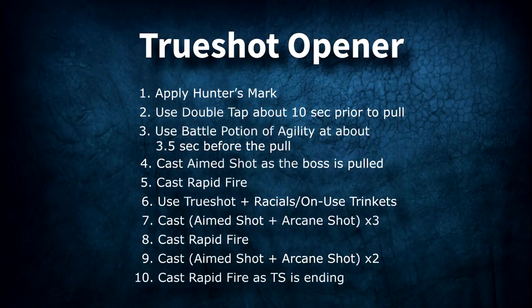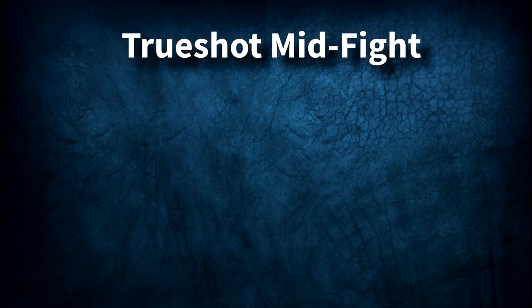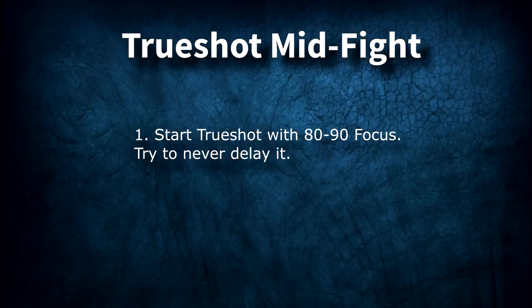Let's move on and discuss your Trueshot window mid-fight. Your Trueshot windows mid-fight will look exactly like your opener with a couple of minor tweaks. You should always go into your Trueshot windows with close to full focus, ideally between 80 and 95 focus. If you're not at full focus, delay Trueshot a bit and cast a couple Steady Shots or dump that Rapid Fire to regen focus. Ideally, as Trueshot comes off cooldown, you should already be close to full focus so you don't have to ever delay it.